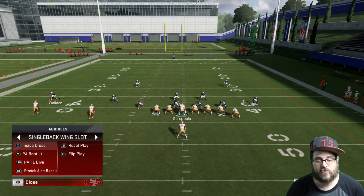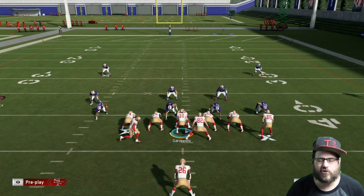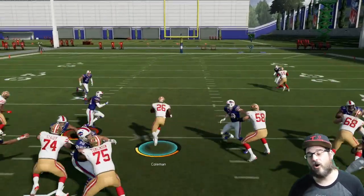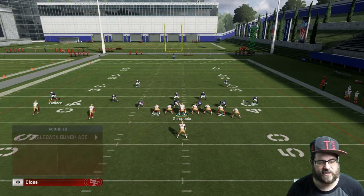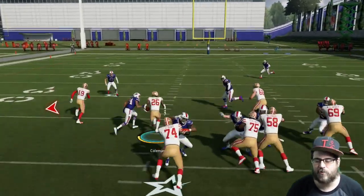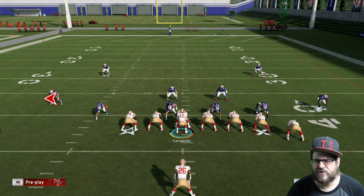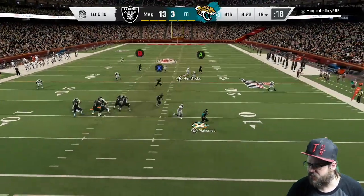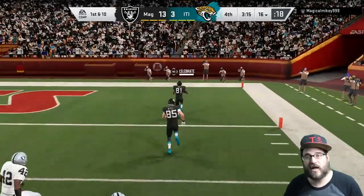A lot of times I'll use the dive or audible to a dive out of singleback deuce — you get a lot of space off that dive. Out of the Bills playbook you've also got Gun Wing Slot with an inside zone that can really burn people when they're caught off guard. He finds that little hole right there and busts out for a big gain. I had a great weekend league where I started 9-1, only finished 17-8 but started 9-1, running this offense basically the whole way. The scheme covers: inside cross, PA boot, Florida Drive, and stretch.